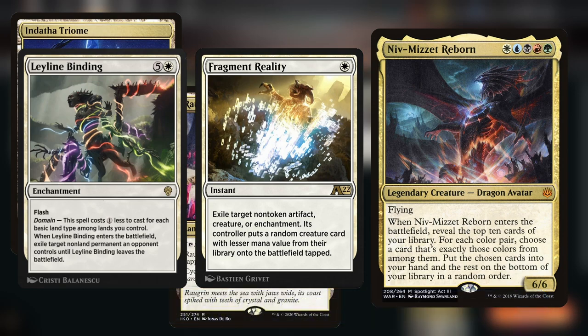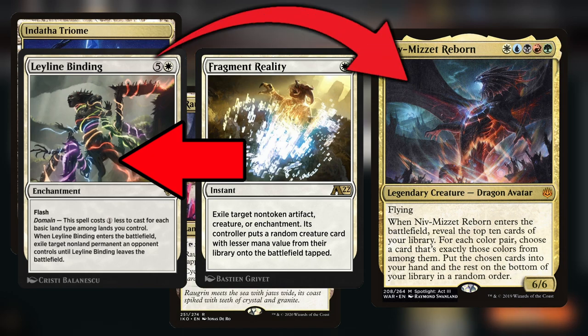What Fragment Reality does is exile a non-token artifact, creature, or enchantment, and its controller puts a random creature card with lesser mana value from their library onto the battlefield tapped. In our case, Leyline Binding is a 6 mana cost — even with cost reduction it is inherently 6 mana. So if you Fragment Reality the Leyline Binding, the only creature in the deck is Niv-Mizzet Reborn, which is a 5 mana card you can summon onto the battlefield tapped at the end of your opponent's turn. That's really powerful — it gets rid of Niv-Mizzet's one downside of having to discard cards after drawing a bunch. Because you Fragment Reality on the opponent's turn, you don't have to discard anything even if you get too many cards in hand.